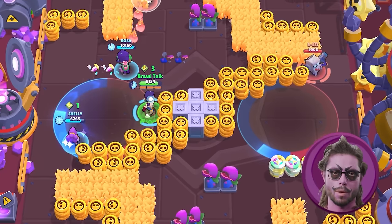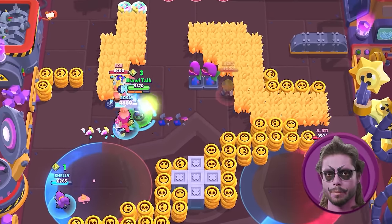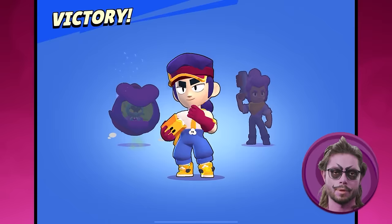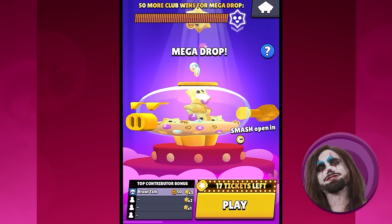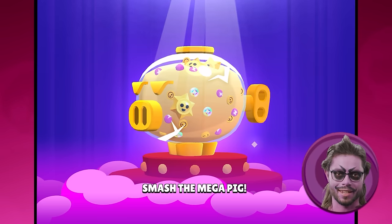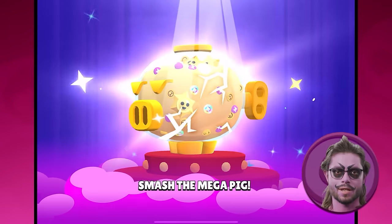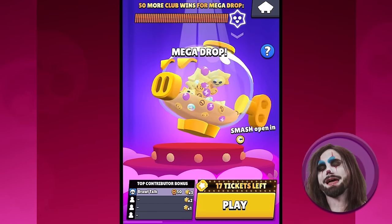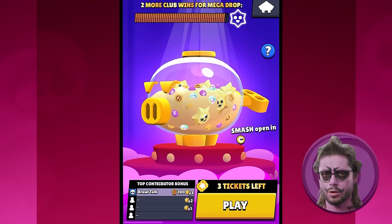You will have three days to use your tickets. If you spread it out, it comes to six tickets per day, which if you're getting your eight wins every day should be pretty reasonable. Every win will fill up the Mega Pig with coins, power points, bling, and star drops. At the end of the event, everyone in the club gets to smash the Mega Pig and get their rewards.